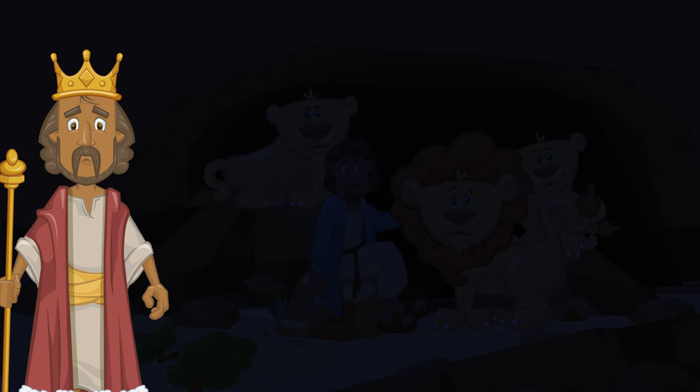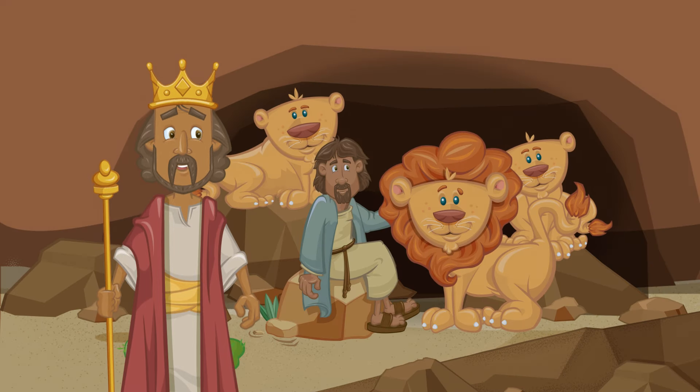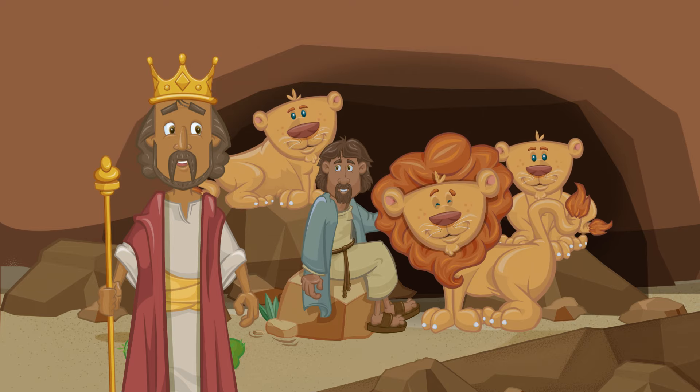Daniel was there alone in the dark in a den full of lions. Next morning, the king rushed to the den to see what happened to Daniel. Here's the amazing part. Daniel was okay. He didn't even have one scratch on him. He told the king that God had kept him safe. God kept Daniel safe in that den full of scary lions, and Daniel was so brave. He talked to God every day, and he trusted that God would take care of him no matter what happened.